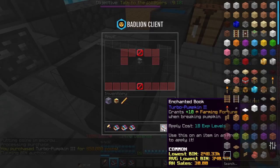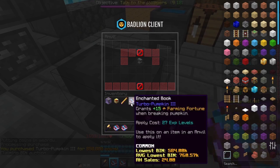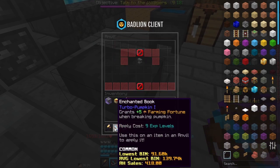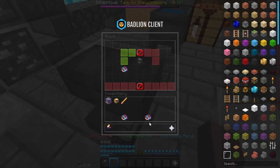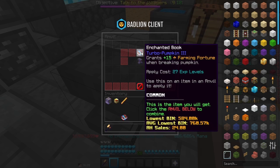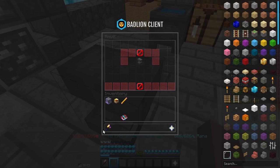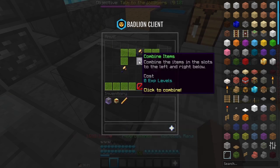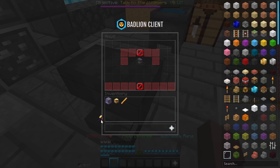So what we need is, we have one turbo pumpkin 3 book. First of all, we combine this to turbo pumpkin 2, put that on the anvil and combine to turbo pumpkin 3, then combine to turbo pumpkin 4, and now we can combine that with our axe to get turbo pumpkin 5. There we go — that's turbo pumpkin 5. That's one part maxed out.